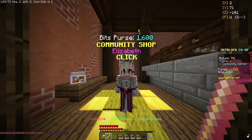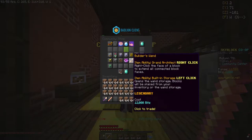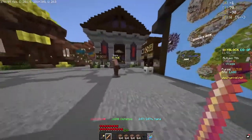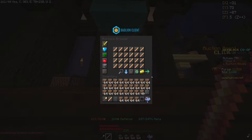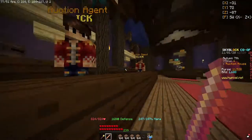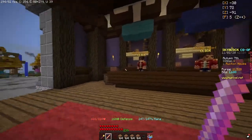The Builder's Wand is something you get from Elizabeth at the Community Shop. You go to the Bit Shop and it's the little blaze rod. You get it for 12,000 bits, which is kind of a lot, but I think it's worth it. Or if you head over to the Auction House, you can search 'Builder' and find them for pretty cheap — 2.6 mil. Personally I'd rather just pay 2.6 mil than buy it for bits.